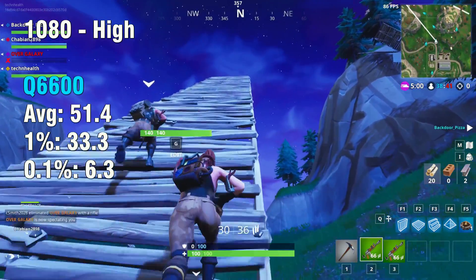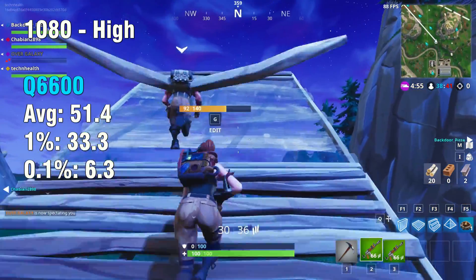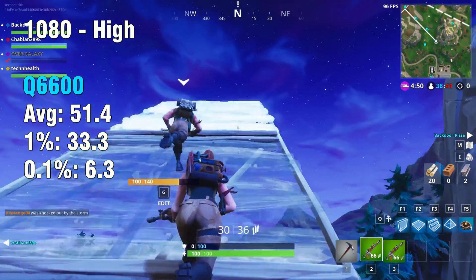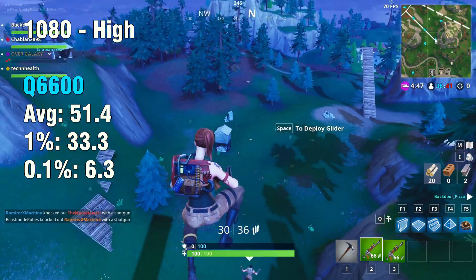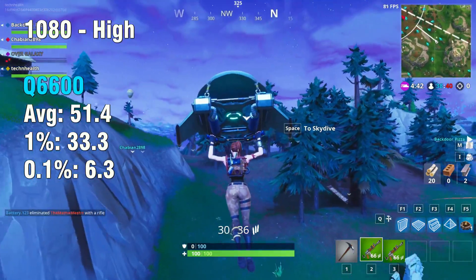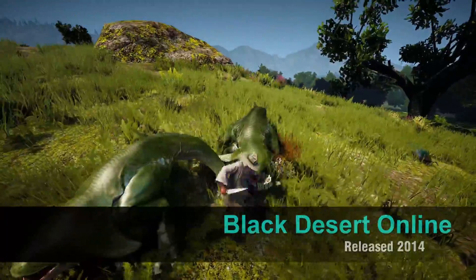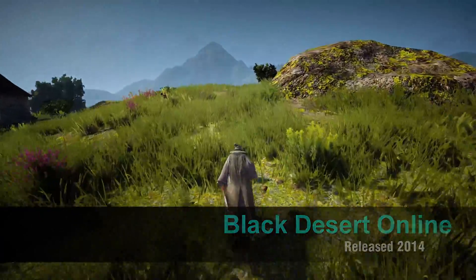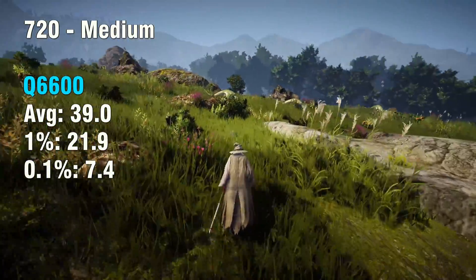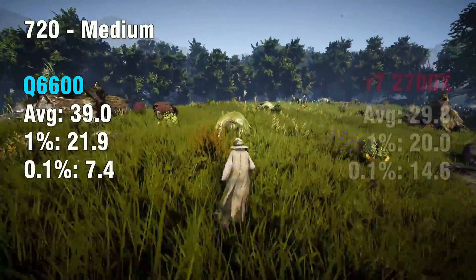Bumping Fortnite up to 1080p, the 1% and 0.1% lows did improve with the resolution bump, though we still weren't able to achieve a smooth 60 FPS. Moving on to our next game, Black Desert Online — it's another game where it didn't run that well. It's a great CPU, but one that's definitely showing its age with all these new titles.